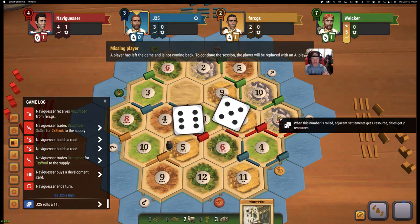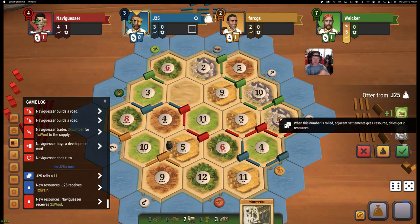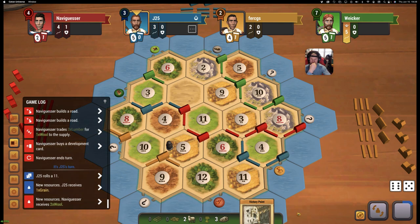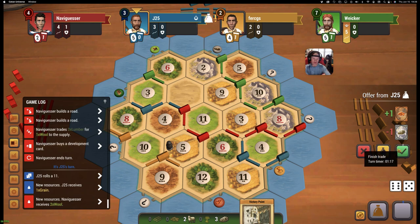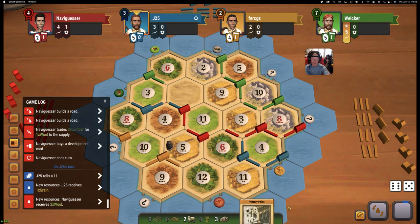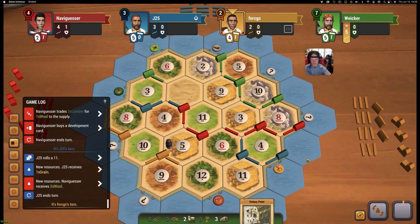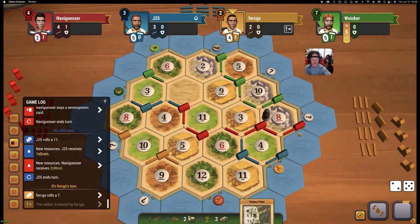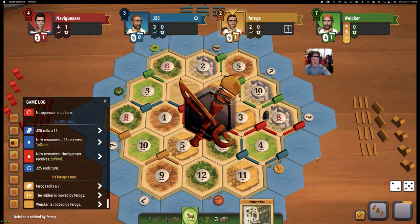Blue's out now. I'll do a wheat for rock. Brick for rock? We'll sit on that for now. We want your wheat, man — we'll give you a sheep and rock. Now yellow hits this eight for sure. Take from me? He gets a sheep.